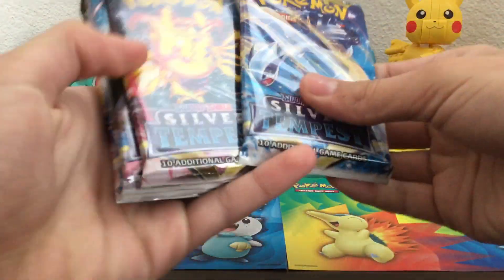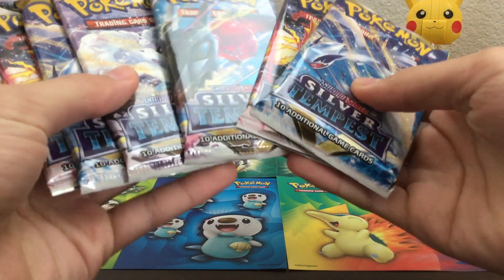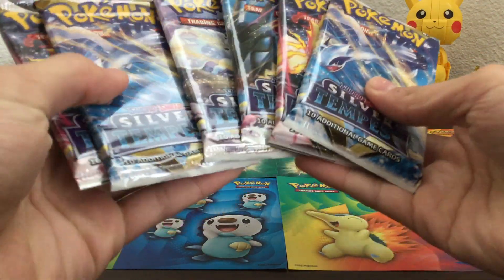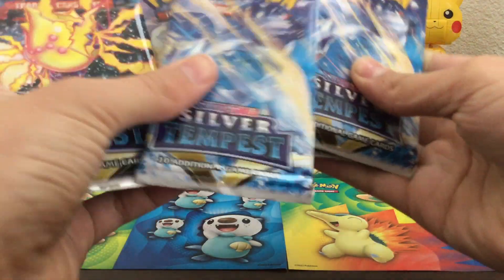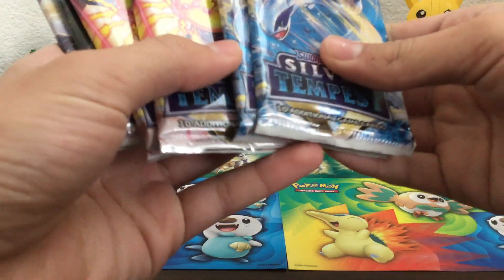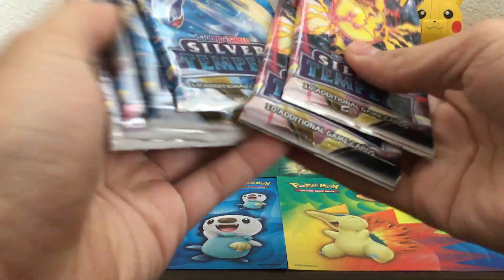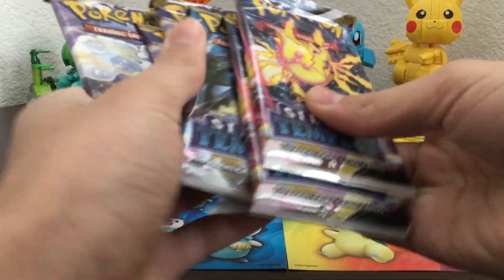Let's check out the packs. We got Lugia, Regilicky, Regidrago, Lone Vulpix, Lugia, and Regilicky. Let's open Regilicky first, then this one, and then this one.